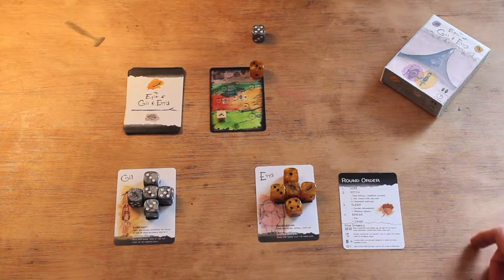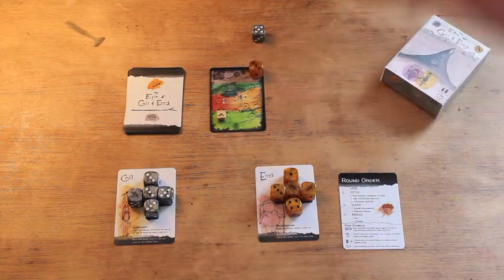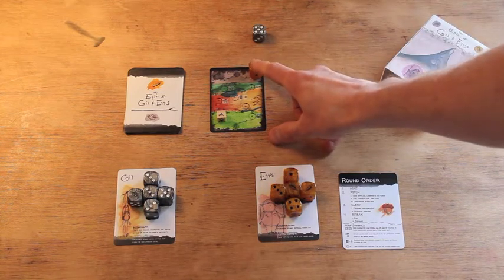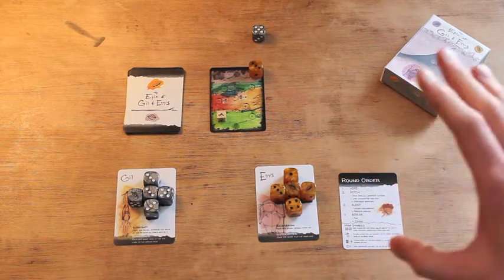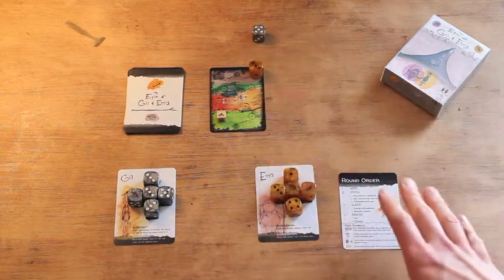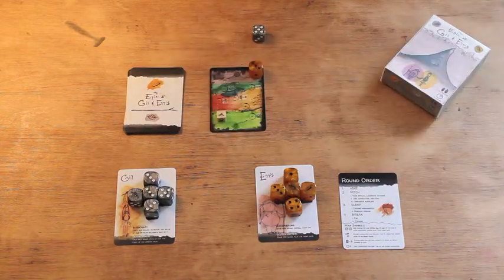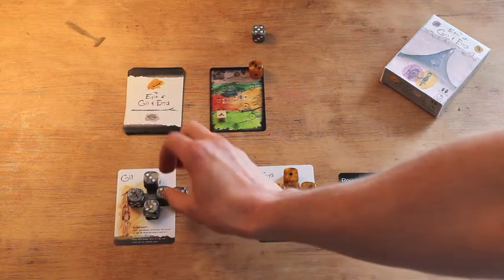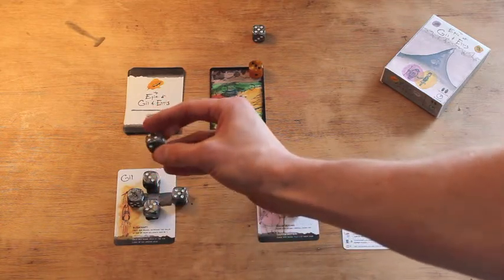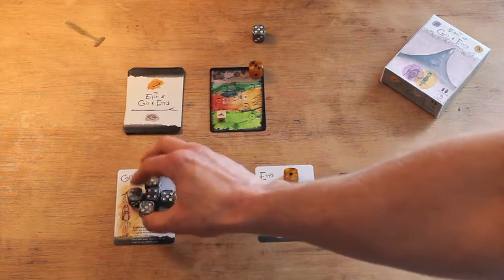The ultimate objective is to save enough supplies to match the challenges that Mount Humbaba will have in store for you. Right now the only challenge is this worry level of three. So I want to make sure I keep one die with a value of three to the end of the game — that's going to change. I'm going to raise the value of this die to four using Gil's special action. And Ennis, I'm going to reroll this hand die — I got a six, so I put that in my hand.